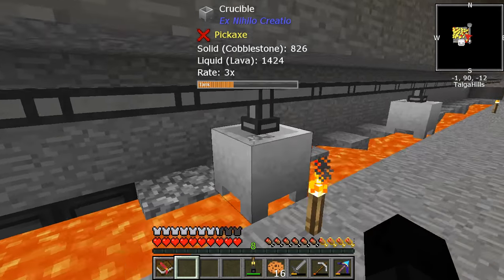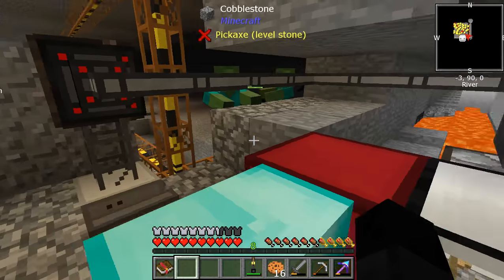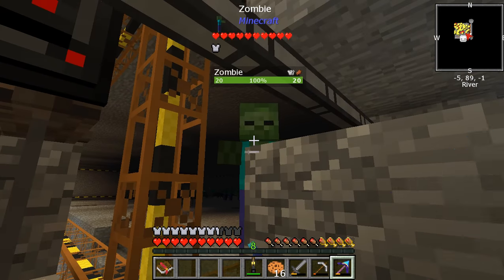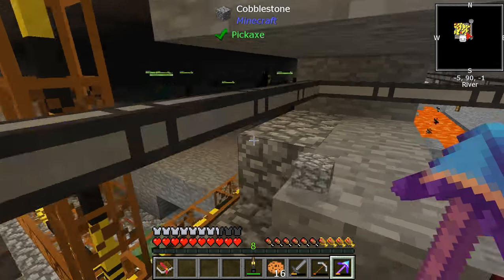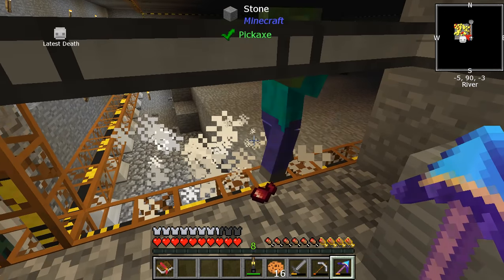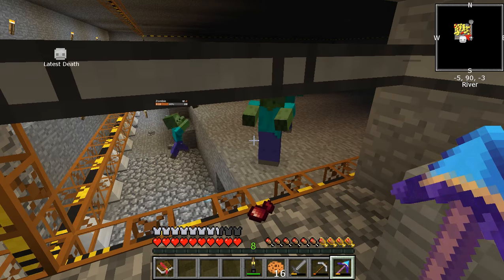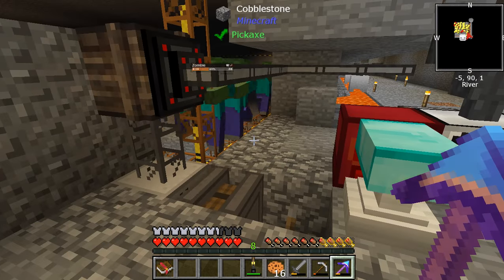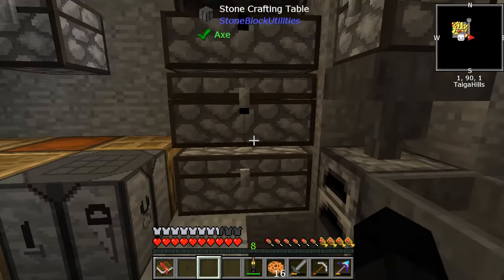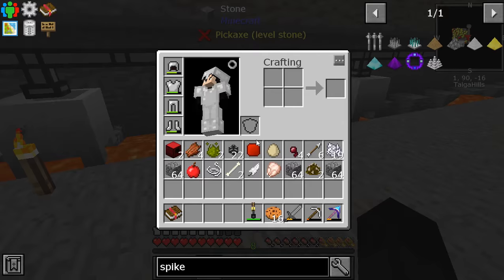How many more of these lava mills can you get going? A lot — it takes a bit of time, but quite a lot. Now we have 9 grid power being generated. Do you have any normal stone? No, not as far as I know.